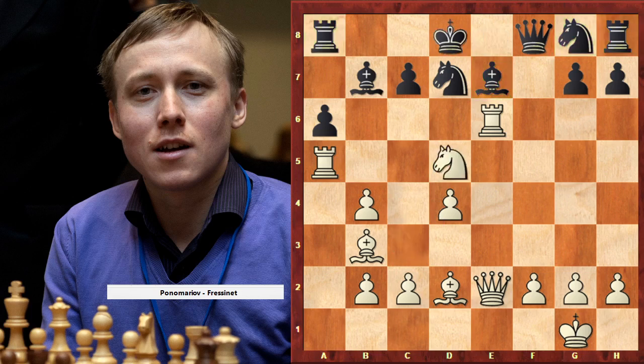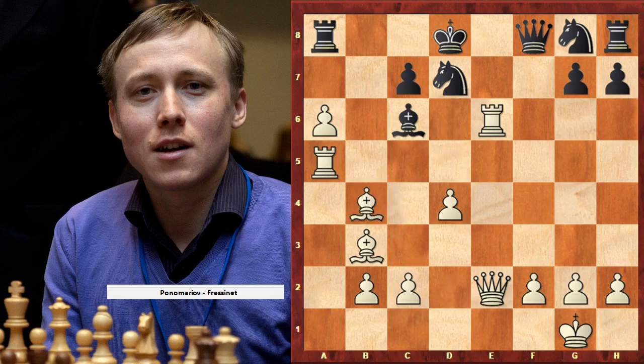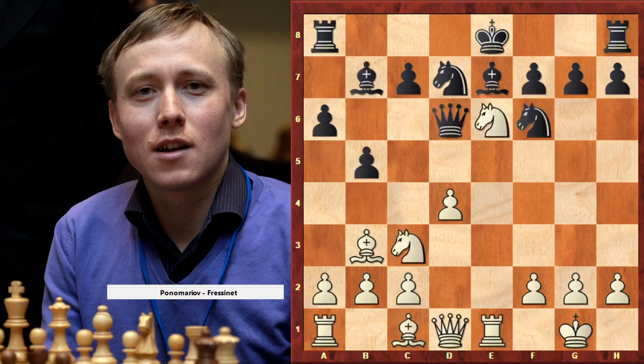Just go forward and make new threats. With every new threat, the life for black is more and more difficult. Somewhere here black made the biggest mistake and took with the f8 piece, but checkmate on e8. It's not important to play exactly the same moves — it's important to understand that if black has a weakness, we have to attack immediately. Weaknesses are the most important chess plan for us.